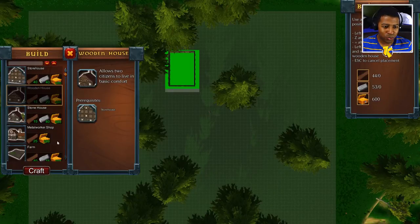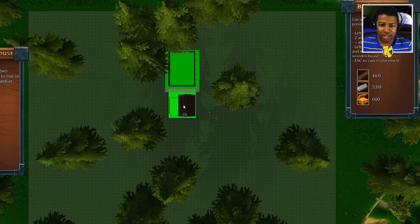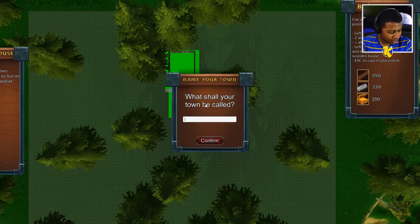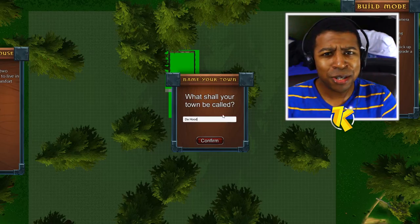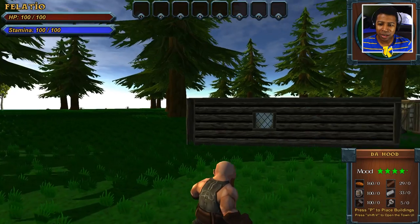Let's build this wooden house right here — put it right across the street so I live right there and just go right across to get what I need from the storehouse. What should the town be called? Take them to the hood, baby! You know how we do around here. Okay, it sounds like they're getting building already.